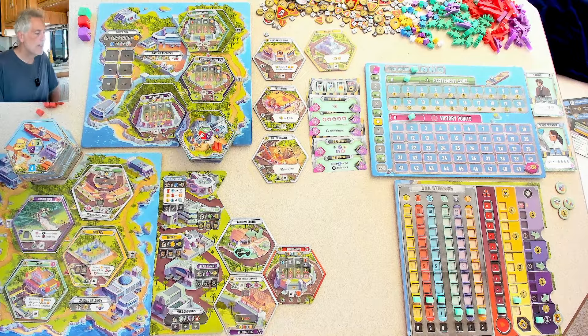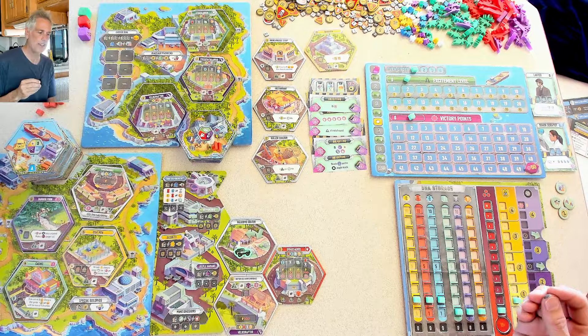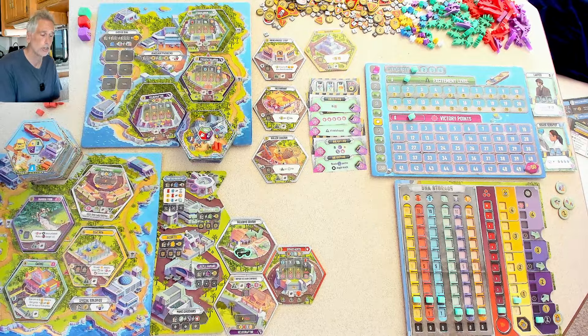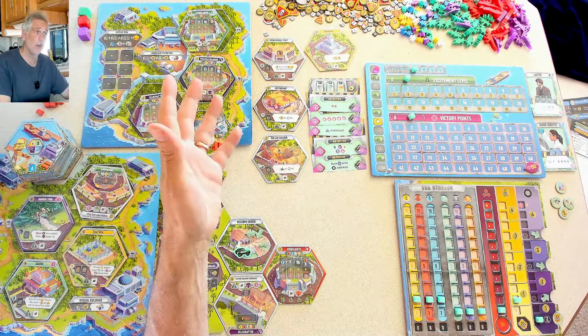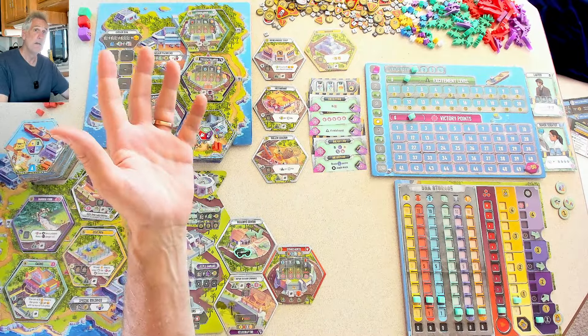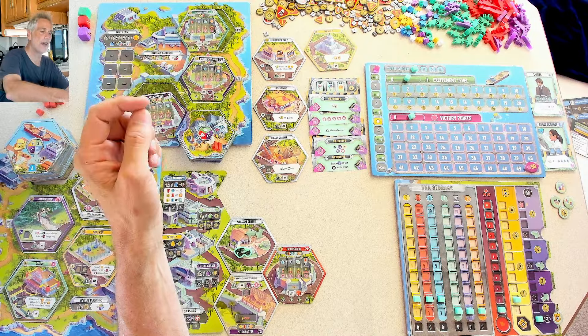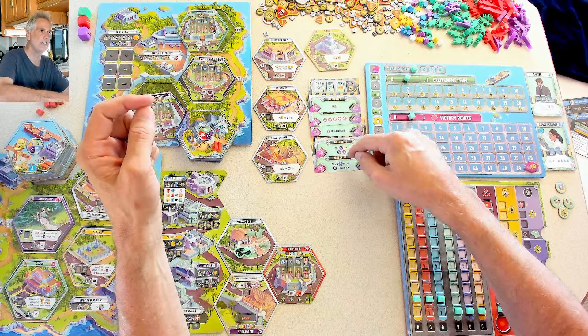I'm going to show you how this works today in a solo run-through, which is interesting because originally the game did not have solo rules. But if you go on BoardGameGeek, there are some files you can print out and download to get an official solo variant. That is what I'm going to be showing you — instead of trying to beat Jen over six rounds of park development and maintenance and cover-ups, I am going to be spending six rounds trying to complete all of these objectives.